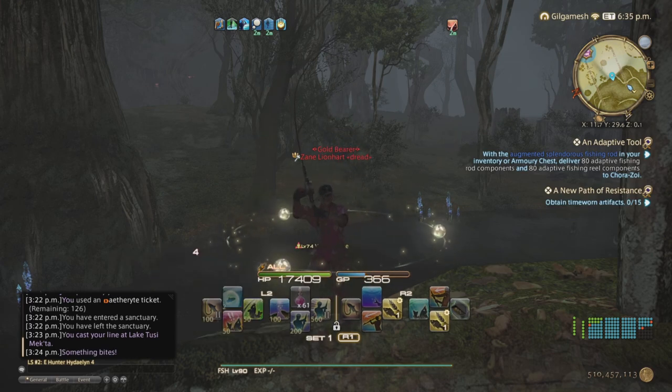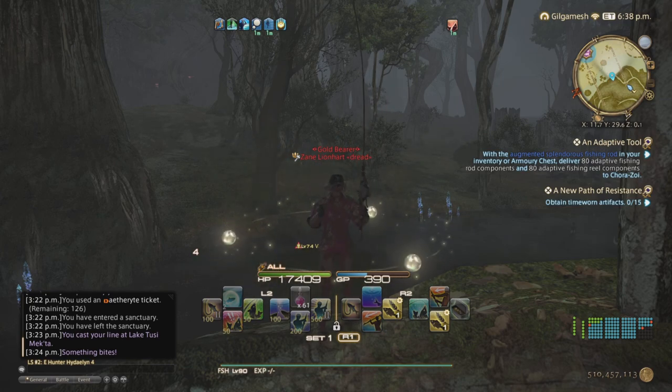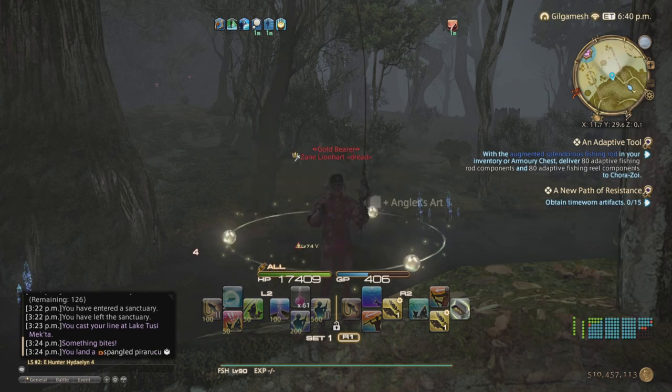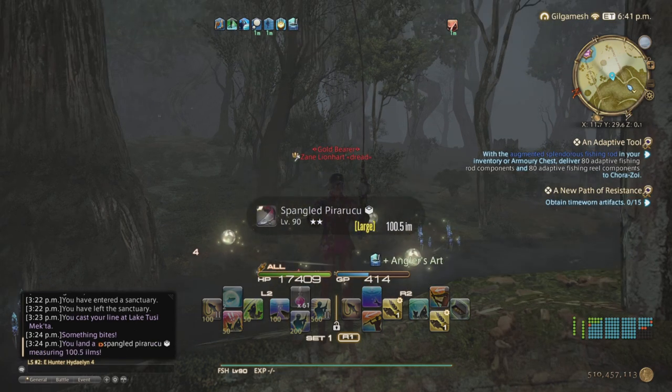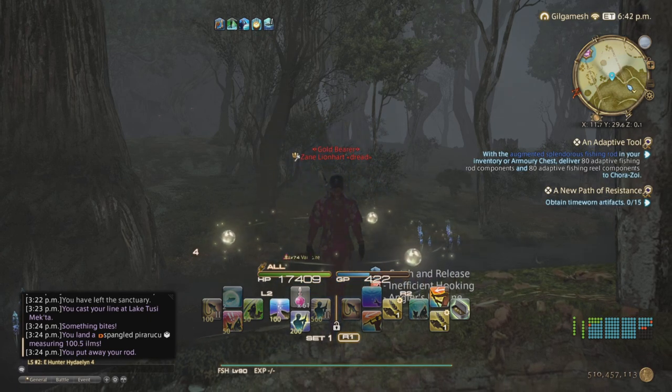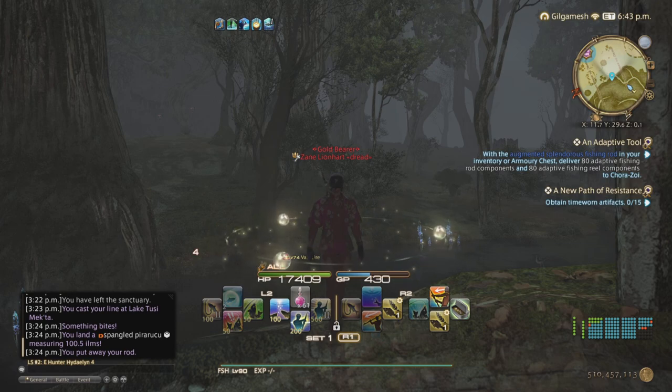And we got lucky! So we're going to be getting the Spangled Pyrrha — simple as that. You need to do this 40 times with the max collectability, or 80 times with the lowest collectability.